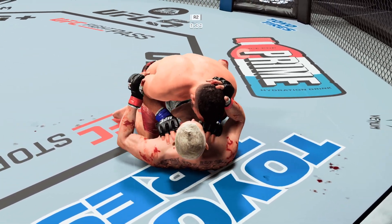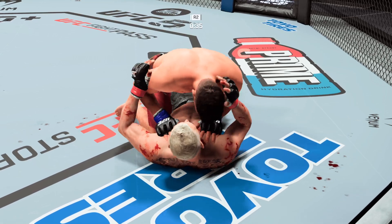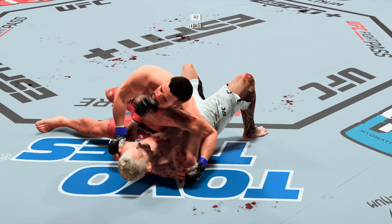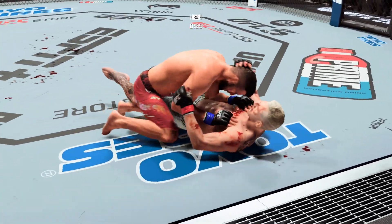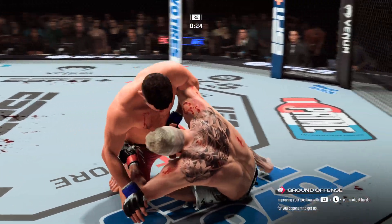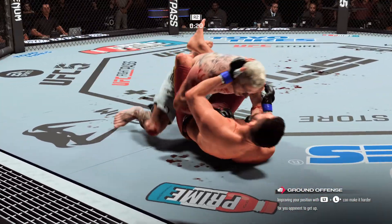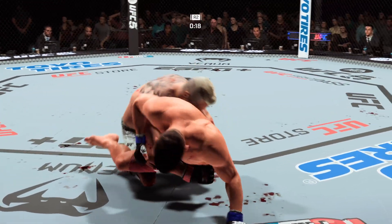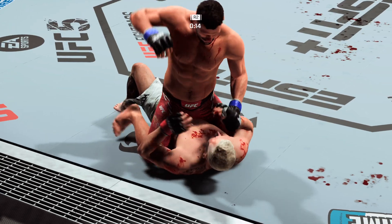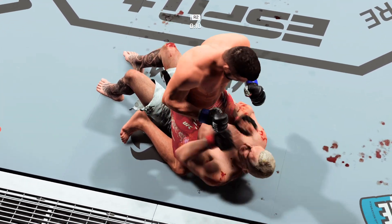Hooker's in half guard. That strike from the bottom fighter got the crowd's attention. Now drops inside that closed guard — full guard. Let's see how patient he is as he attacks a submission or big ground-and-pound. Suffocating work from the top here by Gamrot.